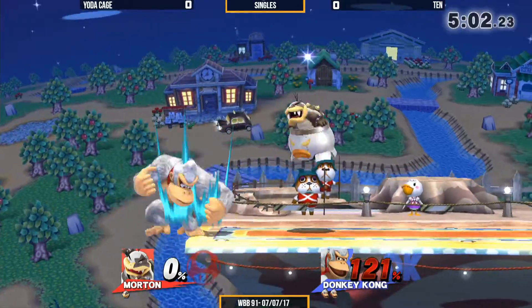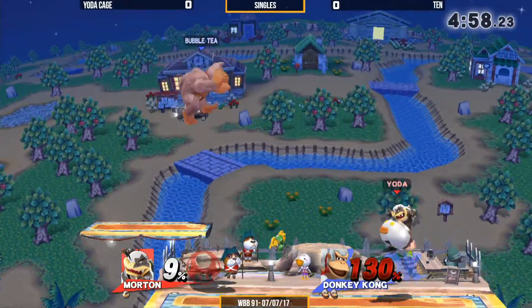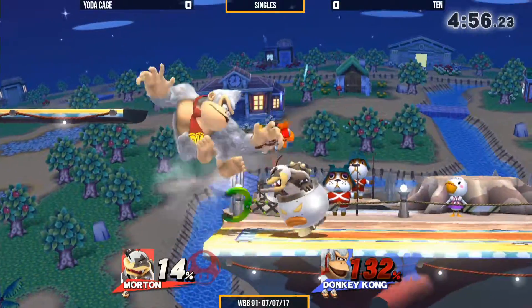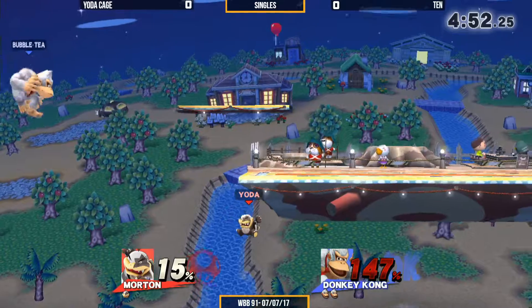That is a sucky SD. Up B? Another up B? Trying to use the armor maybe to get out of something? Yeah, this is a free edge guard, but... oh.